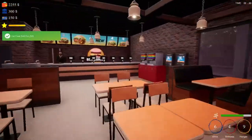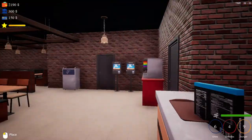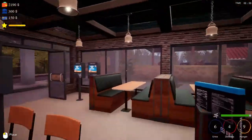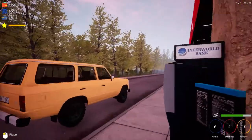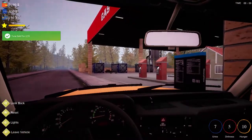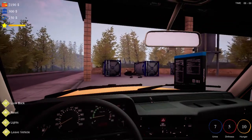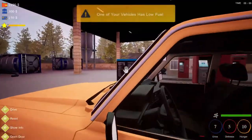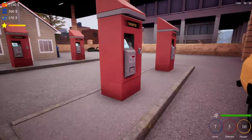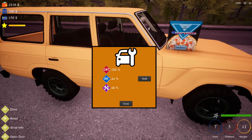I thought I bought a pizza but I ate it, so we have to buy another pizza. Let's buy a pizza. And we need to gas up — it's gonna cost $252 to gas up. Let's take a look at our car. Our gas is at $100, our oil is down to $44, and our repair is down to half.